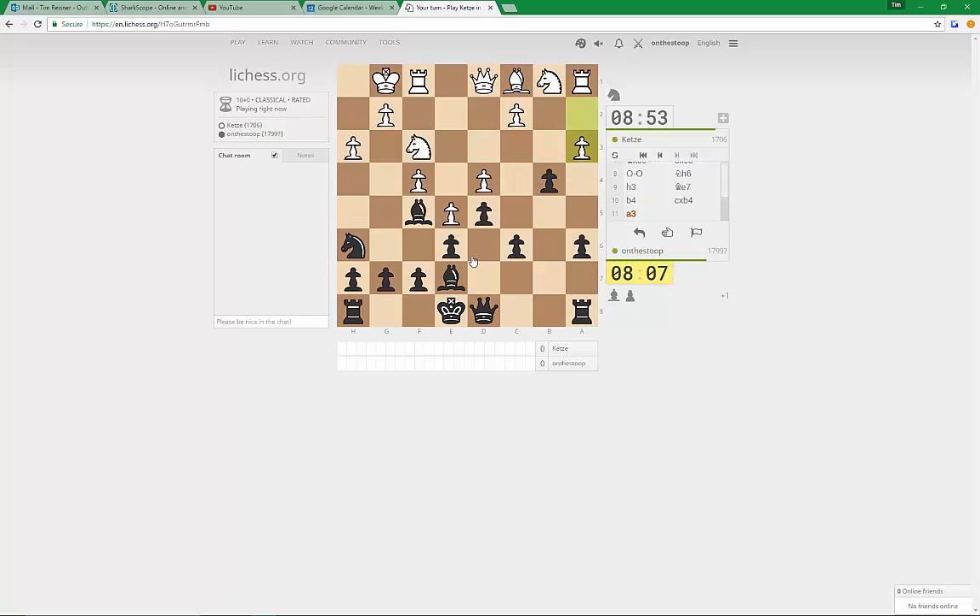We can even take another pawn or just get castled and allow White to take on b4 if he wants to. I think that's the right line because we don't want to help his development. Okay, so he does do that, and I think here we play Bishop b4. Okay, c3 — White's playing really quickly. I think we just have to come back to e7 here; there doesn't seem to be anything else.